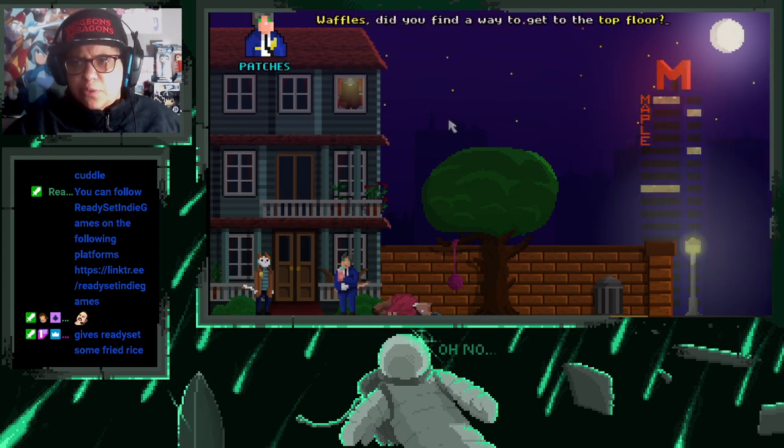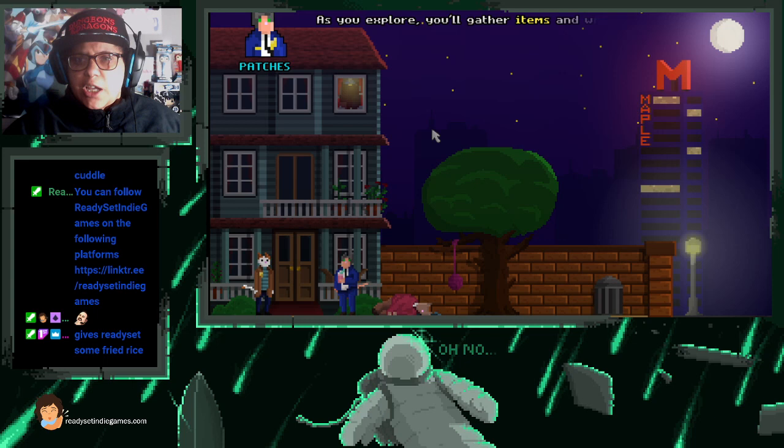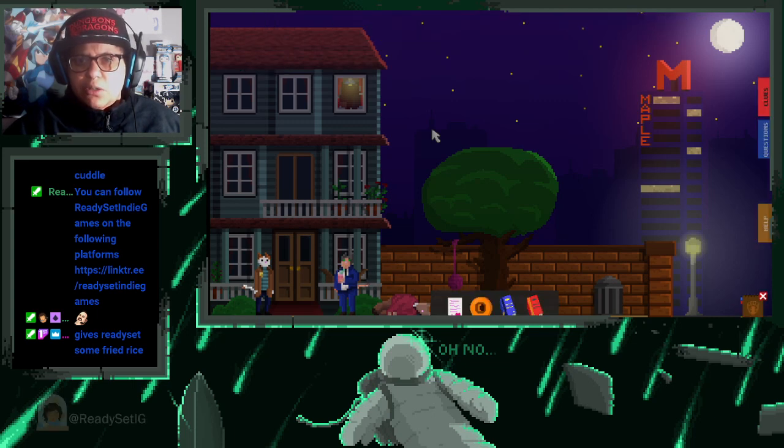Did you find a way to get to the top floor? Please feel free to use me for interrogation practice — talk to me like you would any other person of interest. As you explore you'll gather items and write down clues in your notepad. After that you can ask me unanswered questions on your list — from there you might need to show me items and clues relevant to those questions. Eventually you'll have asked enough questions to know where to go next.